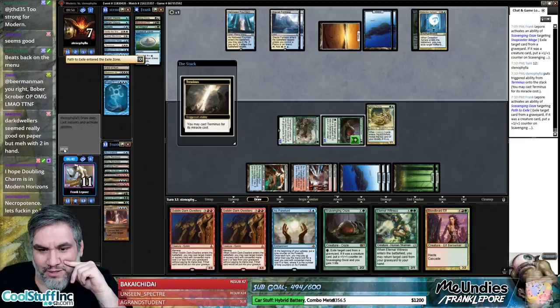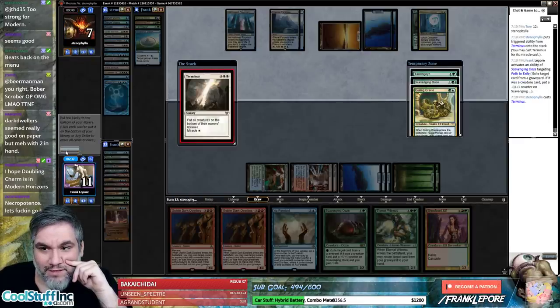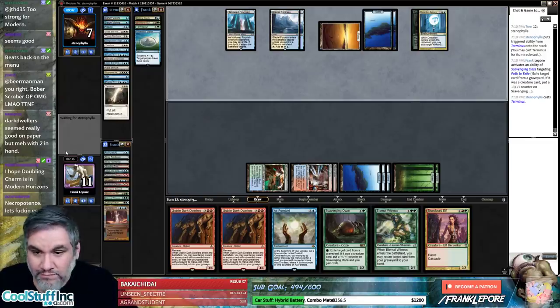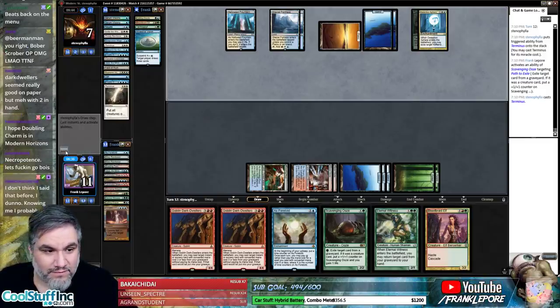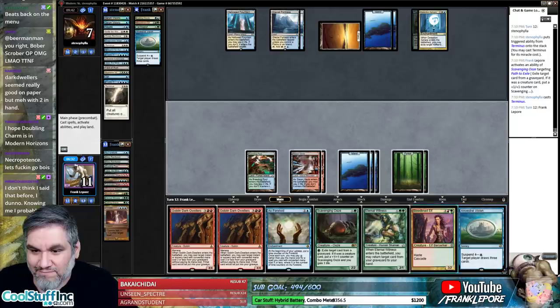Second Scavenging Ooze is also pretty decent. As Foretold into this, and then Dark Dwellers gets turned on. Bloodbraid Elf — twice with Electro Dominance? Come on. Oh, actually — oh, that's gas! Ya boi! That was wow, we did it!